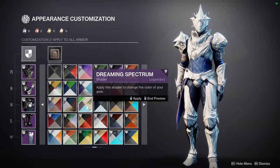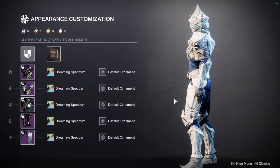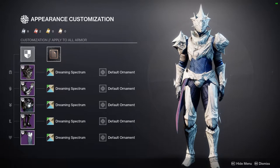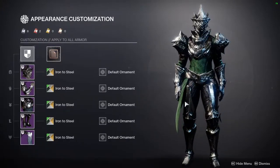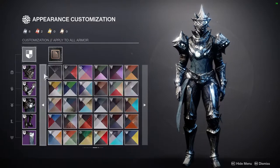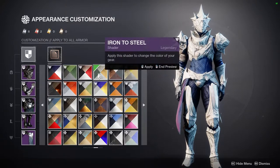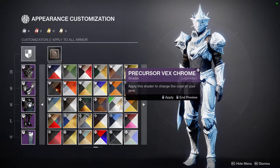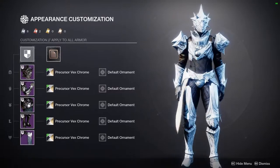Dreaming Spectrum is a really good shader to pair with this set because it gives it that bone feel. If you have other armor sets with a similar organic look, this is definitely a shader you'll want to combine. Iron to Steel is also one of my favorites — it's from the Warmind DLC Iron Banner — and it looks really, really cool. Precursor Vex Chrome from Eververse looks super cool too; not a lot of gold, but the white looks really good.